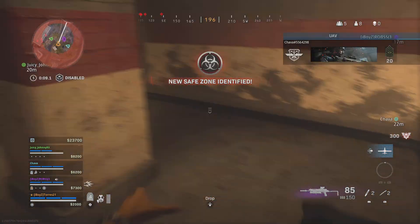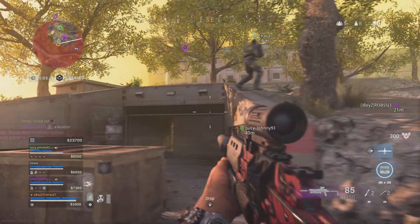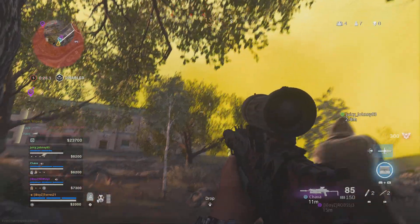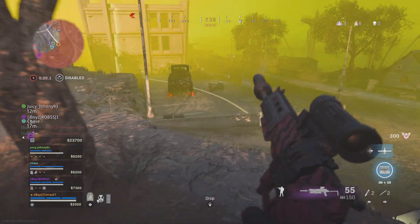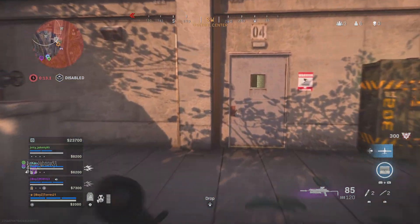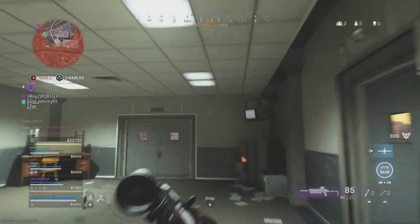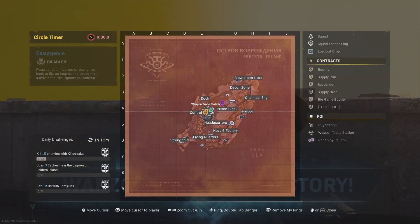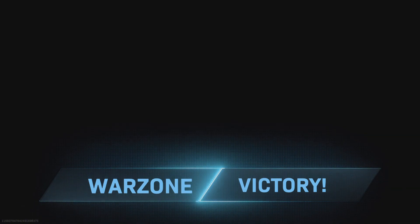I'm inbound, safe zone relocated. Gas is moving. Got one — there's a squad. We're gonna have to jump out. Someone throw those grenade things. You have to come to us. Only five left. Hell yeah dude, all enemies down! He's gonna go up there.